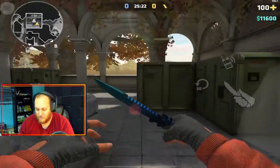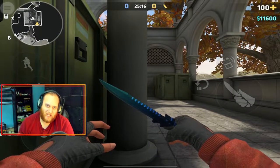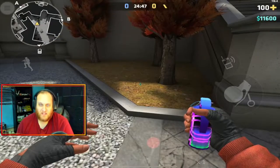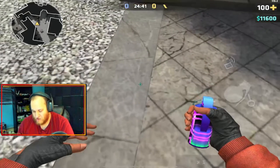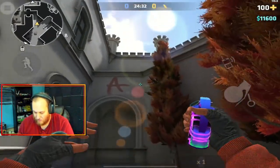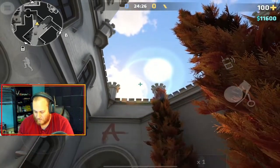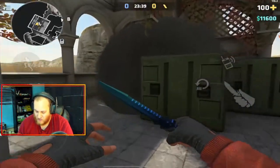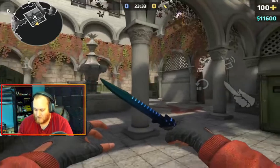And to do that, we need to smoke Ninja. Ninja is this little corner spot right here, which is the most hidden area on A site. This last smoke for the breach is going to block off or smoke out Ninja. Line up your crosshair on this line with this crack on the ground. Next, look at this crevice on the wall right here where this wall meets this wall, and aim up to the top of the tower. Once you're lined up, go ahead and jump throw. As you can see, Ninja is completely smoked off, so anyone sitting in Ninja is going to get smoked out and have to move.